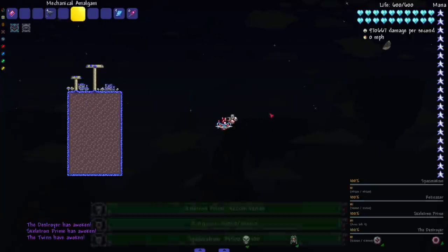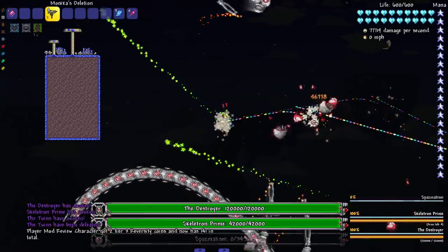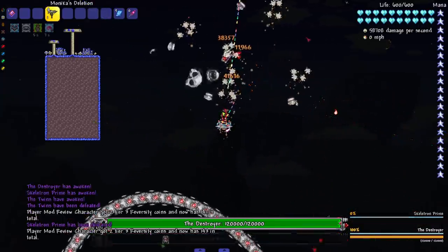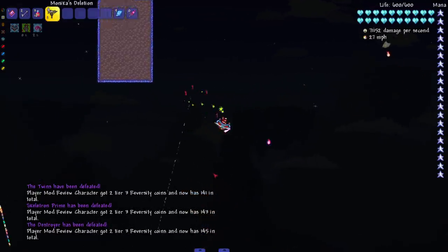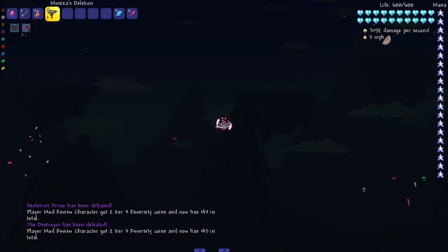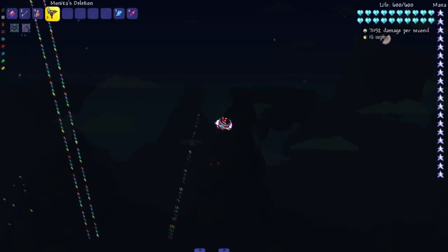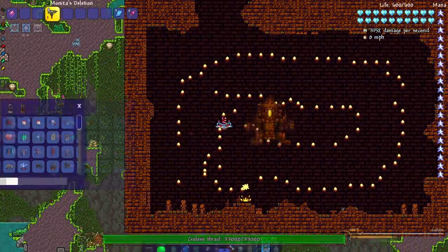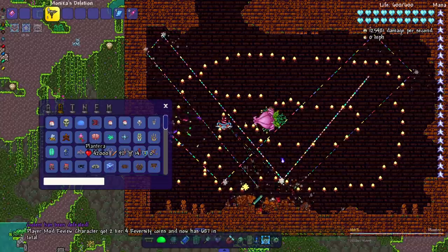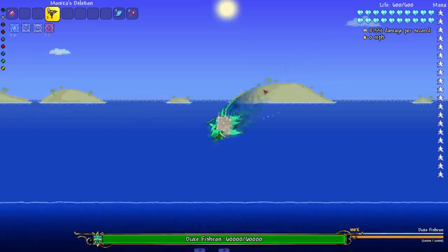Let's take on the mech trio. Got all of them — one shot, one shot, one shot! I was tapping them out barely, making sure I shoot one shot, because if I do a regular click it's like three or four shots. Let's go ahead and knock out Plantera and Golem.